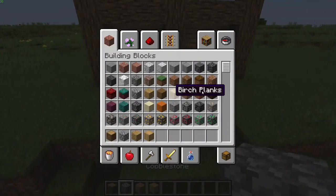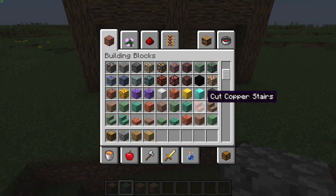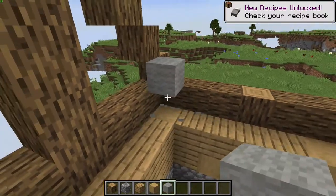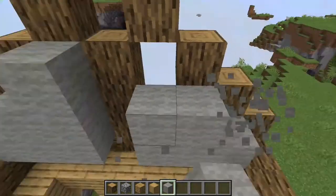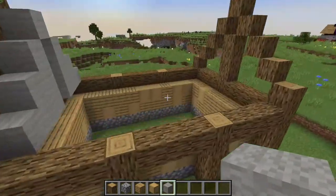The next step is optional. You can use more oak wood or whatever other wood you have, but what I like to use is some light gray wool. Build up one here in the corner and go right the way across, break the middle one, and basically fill in all the gaps so it looks a little bit like this. Do the same on the back.